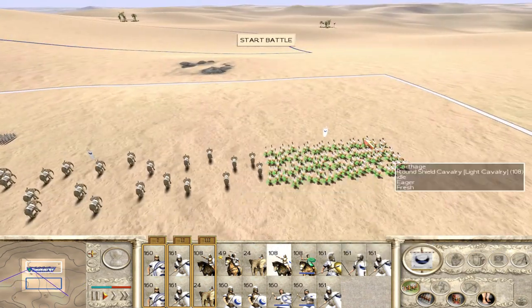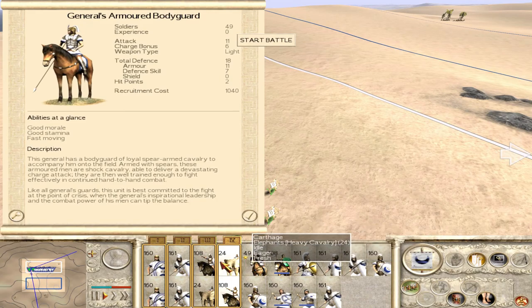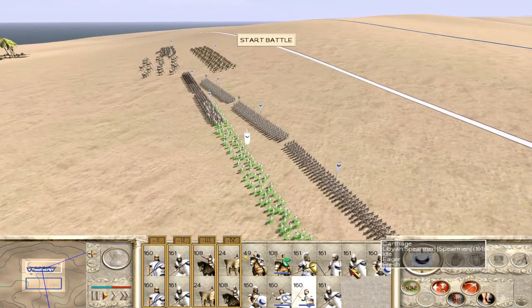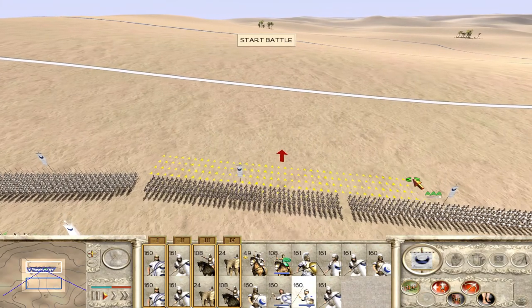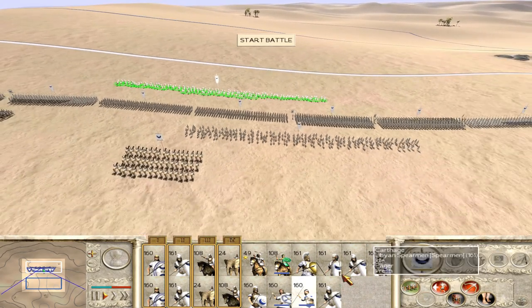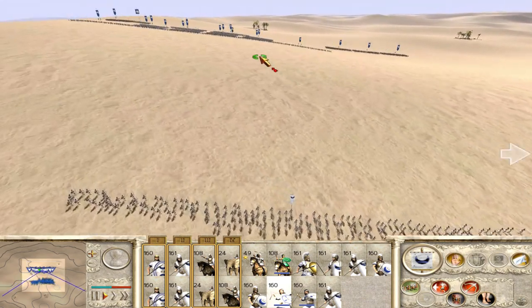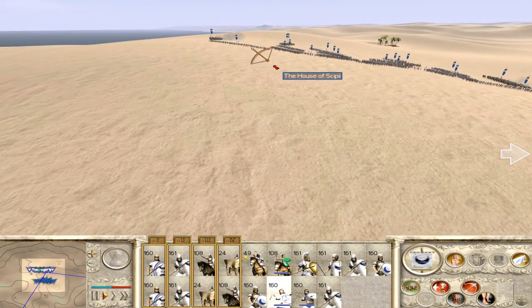I'm going to put the skirmishers a little farther out because they should be able to run behind the line when we get attacked. Since we have Numidian cavalry on the left, we'll put the slingers a little further to the right. How many units do they have? That's a lot — holy crap. Their cavalry on the left doesn't look very strong, which is good. This is a quick battle so all the unit numbers are massive.